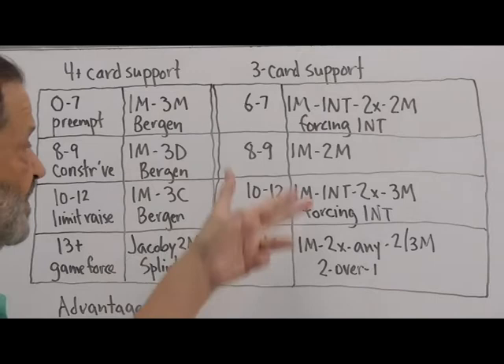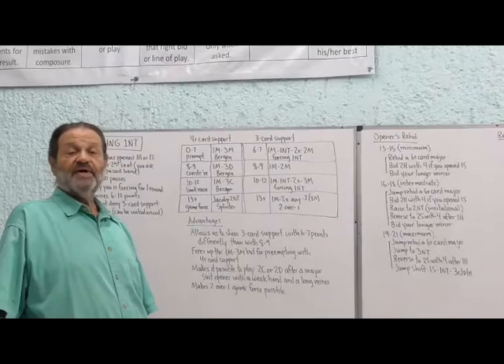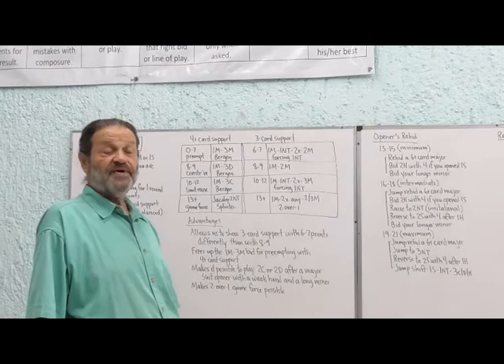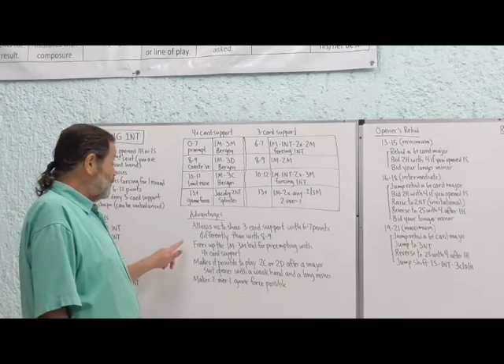To complete the picture: with game-forcing strength and three-card support, we make a two-over-one response first and then give a delayed raise of partner's major. It might go one spade, two diamonds, anything from opener, then the cheapest spade bid — two spades if possible, three spades if necessary. This shows game-forcing strength because if you had anything less, you would have taken a different path before raising partner's major suit.